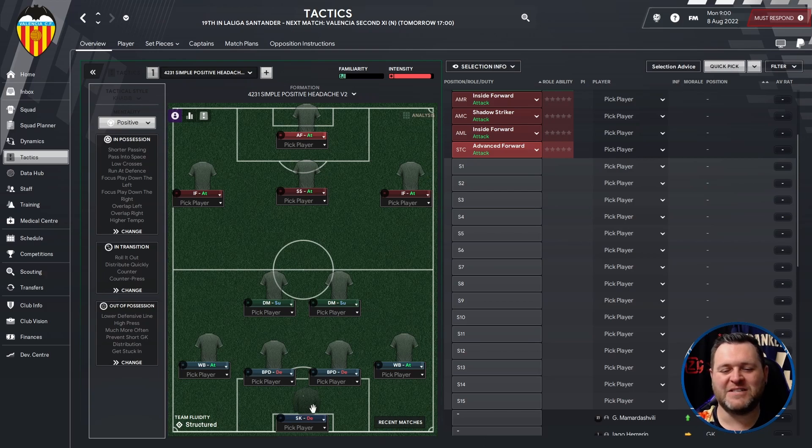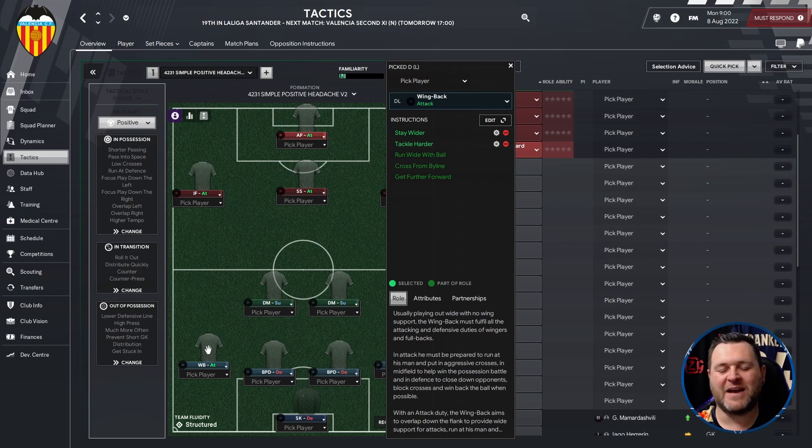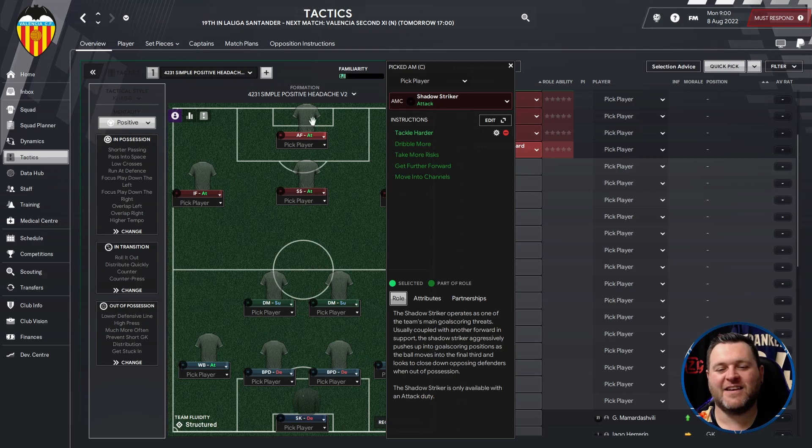Let's have a run through of the positions in the tactics. Starting off at the back you will have a sweeper keeper set to defend. On the left hand side a wing back set to attack. Two ball playing defenders set to defend, and on the right a wing back set to attack. Two defensive midfielders set to support. On the left an inside forward set to attack and another one on the right set to attack. You'll have a shadow striker set to attack and an advanced forward set to attack.